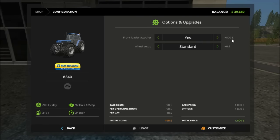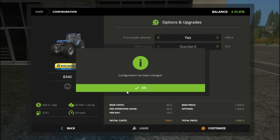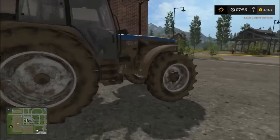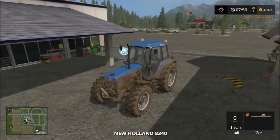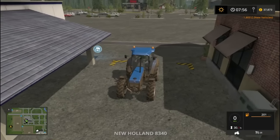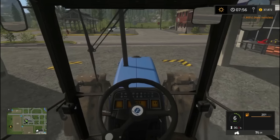We want the front loader attachment — that's £800 — so we will click customise. 1800. And the loader brackets are on. They could have given us a clean set of loader brackets but we won't argue with that. They are on anyway.